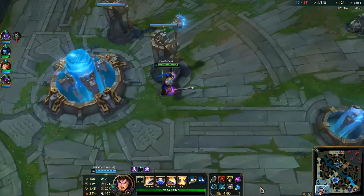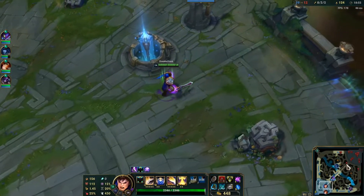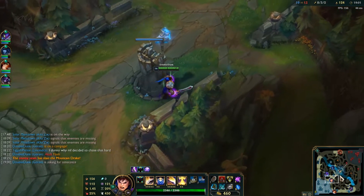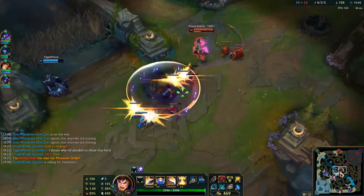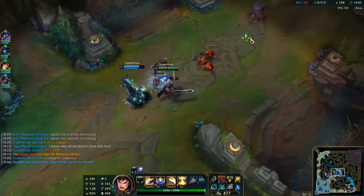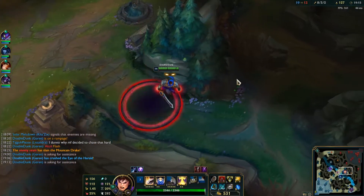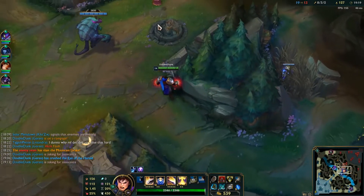Since I finished Phantom Dancer, I am going into Dead Man's Plate, which is great for armor and health — it will counteract Zed and his lethality. I'm calling for Rift Herald, hoping their bot lane will rotate to mid so we can take their bot lane tower which is really low. That's the goal right now.